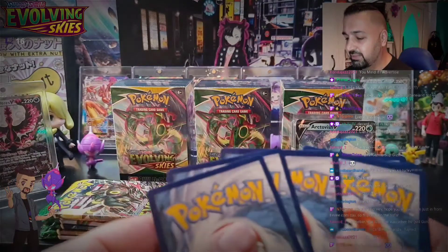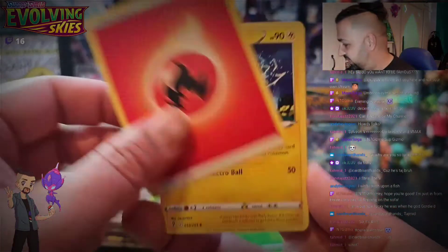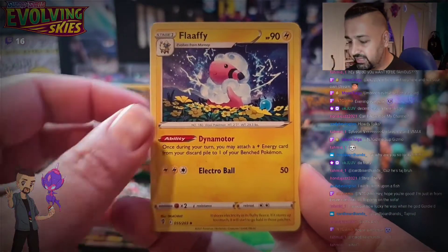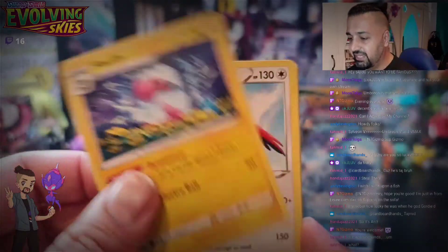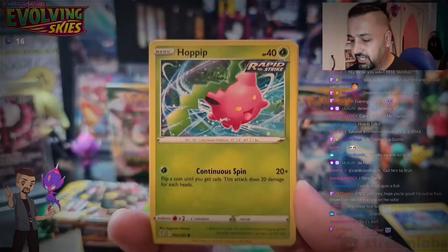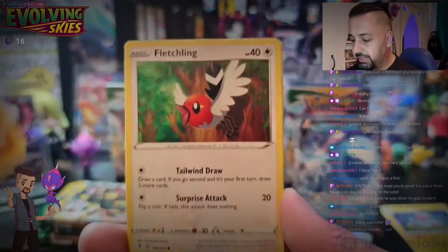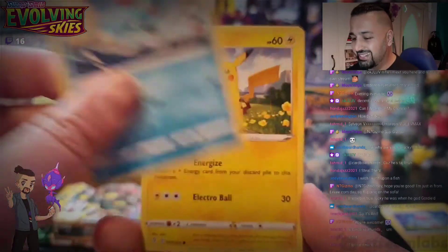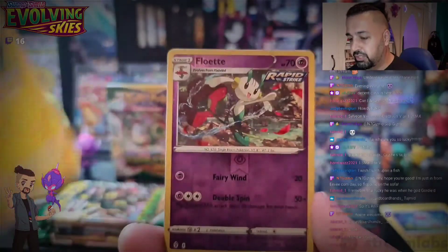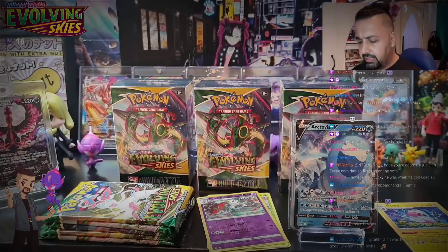Okay, let's do the pack trick — four to the front. We've got a fire energy. Now this is the original Flaffy; I'll put that to one side so we can compare it with the pre-release promo version. For those who've never been to a pre-release or opened a build and battle kit, you get one of four promo cards in an evolution pack. We've got Flowerette and Pinsir as our rare in this one.